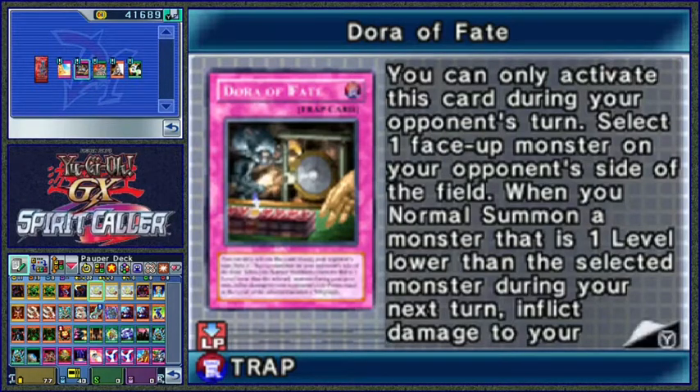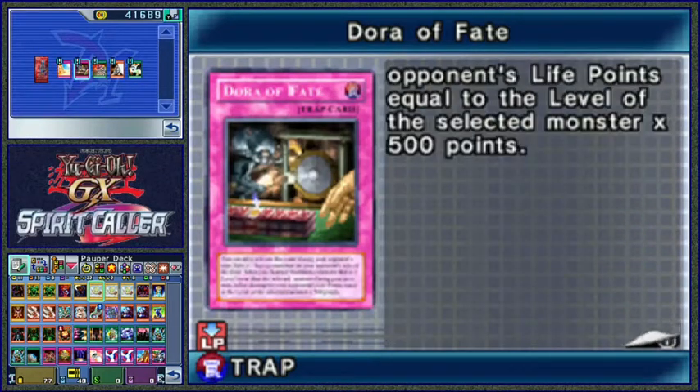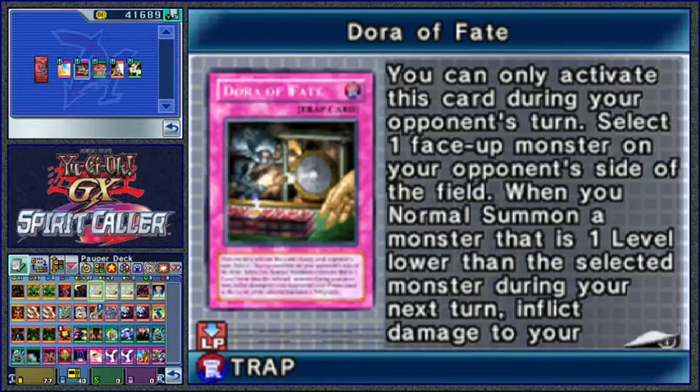Dora of Fate - select a monster on the opponent's field. When you summon a monster that's one level lower, inflict damage to your opponent equal to the level of the selected monster. Seems like a whole lot of effort for not very much.